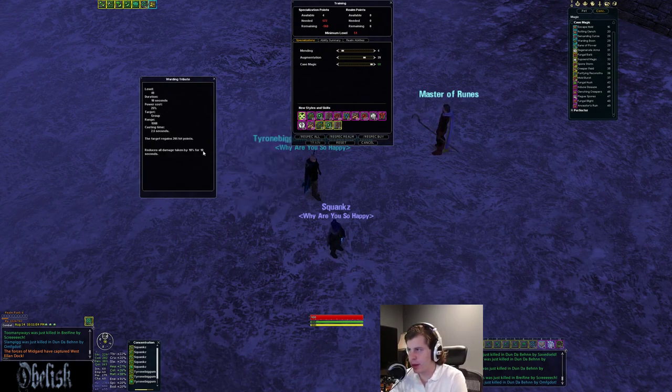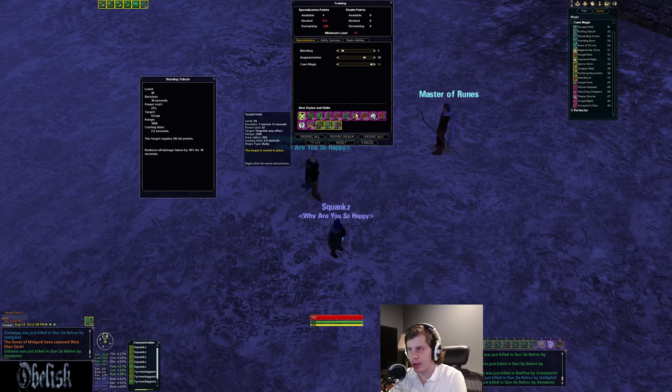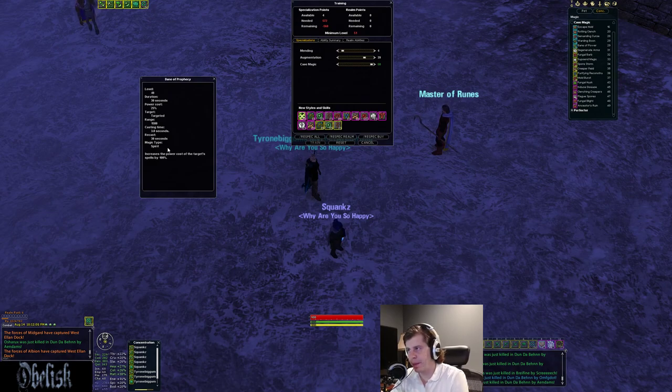You get some heals in the cave line. There's a group heal — it's not going to be better than your mending group heal, but it also reduces all damage taken by 10% for the next 10 seconds, so it has some mitigation. This is only a 1500 range group heal, not a huge range. The normal group heals are 2000 range at 2.5 second cast time, so it's pretty quick with a 205 heal. You also get a debuff that increases power costs by 100% — really good to use on high power cost casters. It's a 30-second duration, 30-second reuse, three-second cast time.